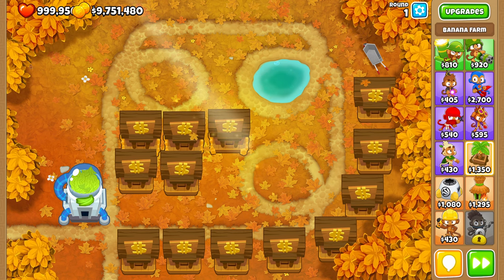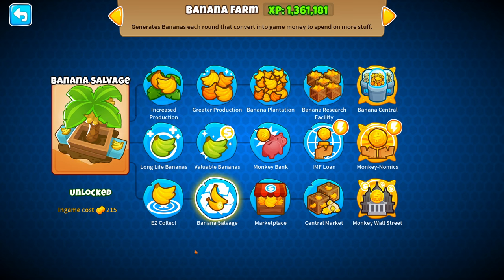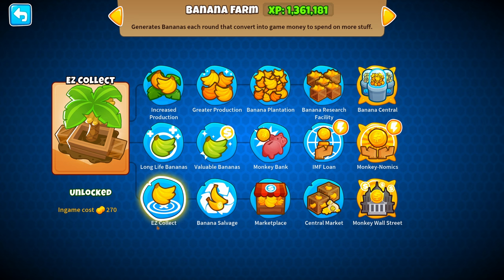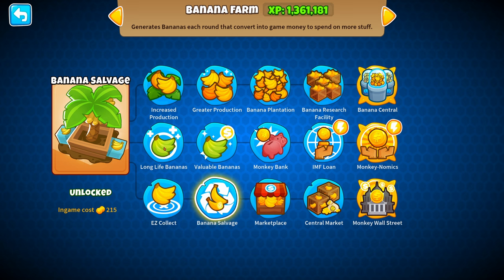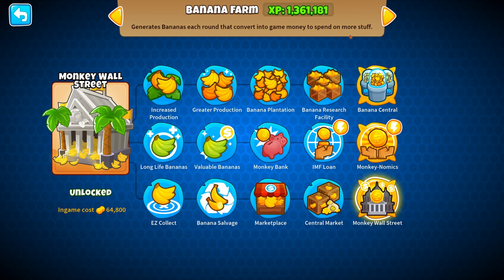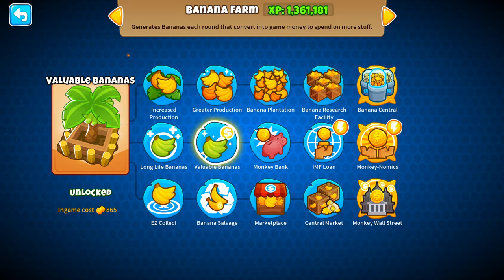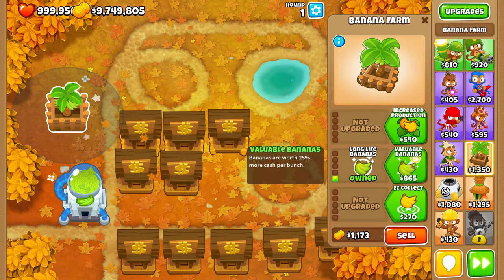Now let's talk about the worst use of money for a Monkey Farm. Excluding upgrades that don't change how much you generate, the worst possible farm is a 0-2-0. These are the lowest yield farms in the game. Valuable Bananas can be handy alongside other upgrades, but you should not upgrade to Valuable Bananas before going down the top path or at least reaching Marketplace on the bottom path. It's a waste of money.